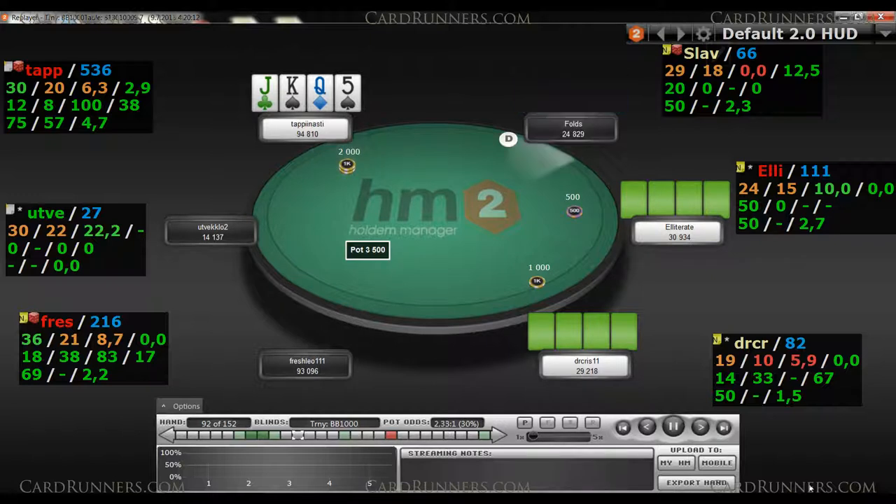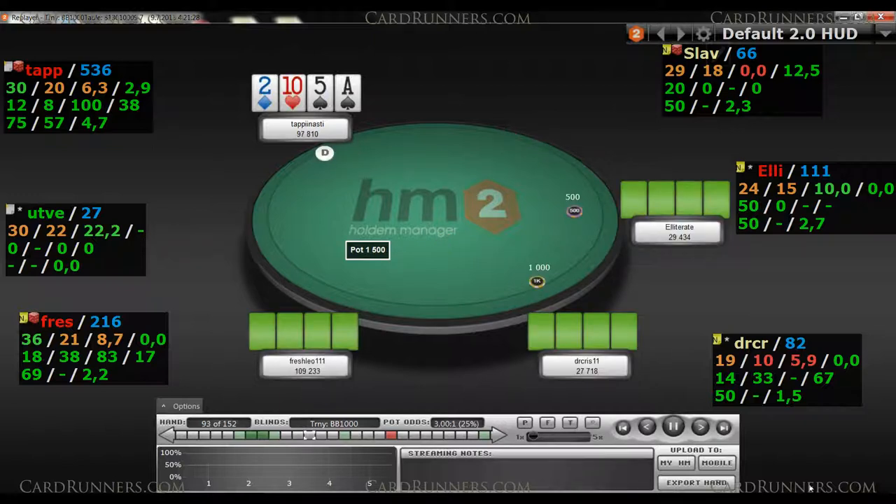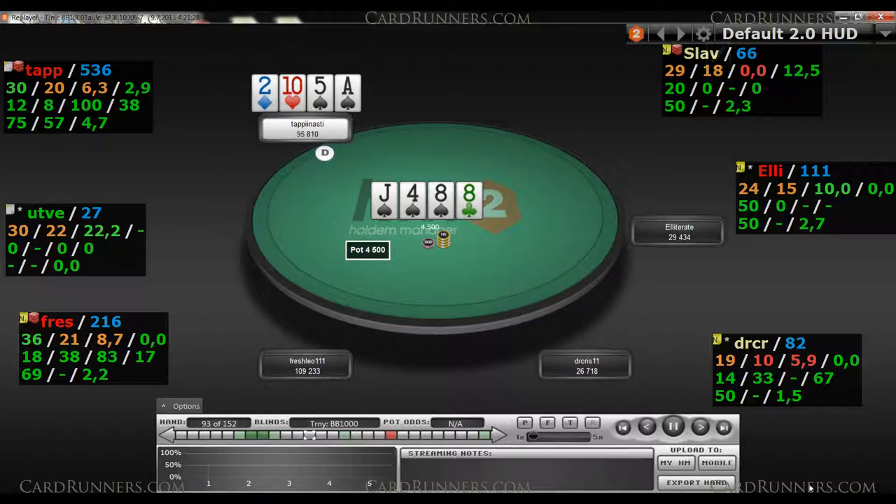A decent hand to open the cutoff with — takes it down. Standard button open with the suited ace, get action and flop the nuts. Good spot to check back in my opinion. I think checking back is the proper range play. Try to get some value on the turn but no dice.